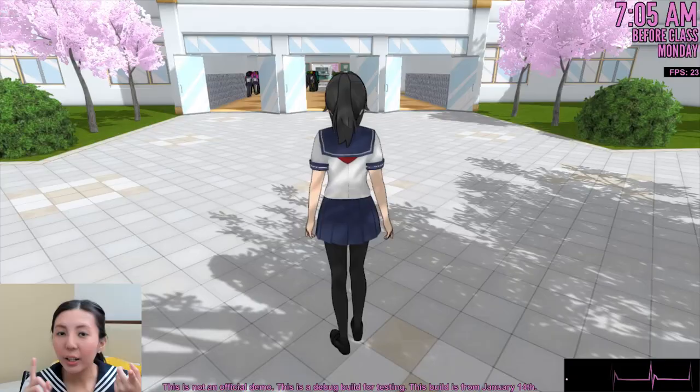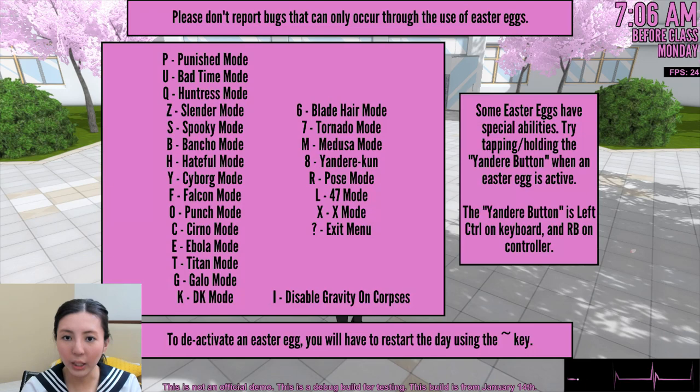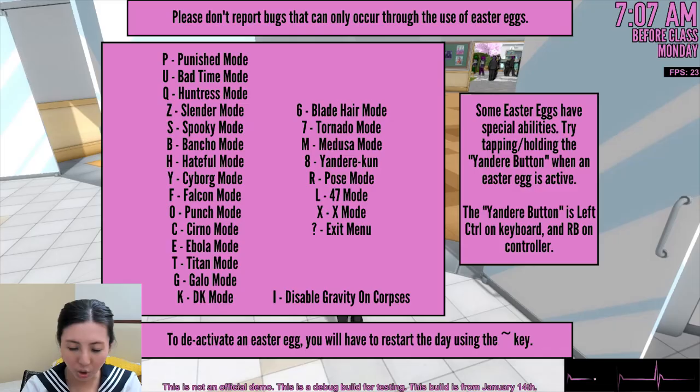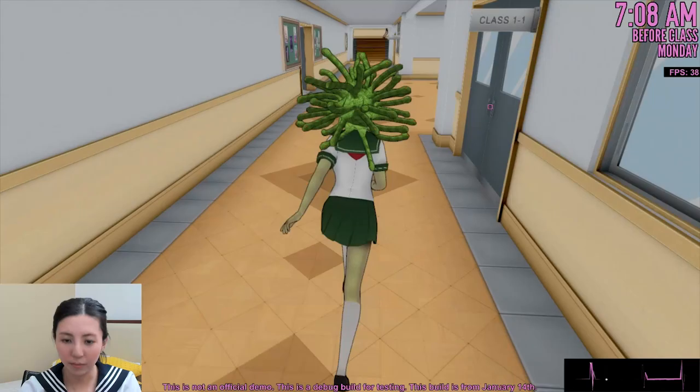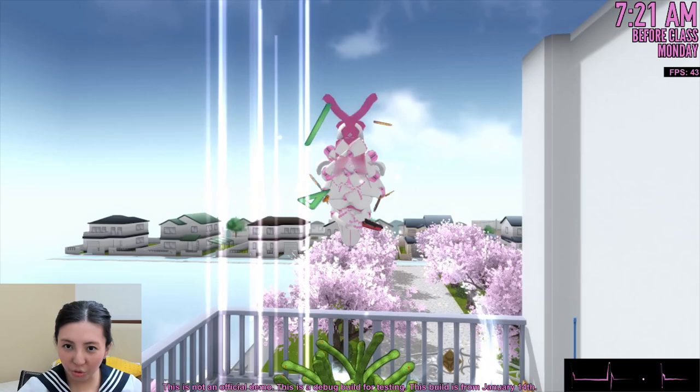What if we activate 2 more Easter eggs with Medusa mode? There are 2 Easter eggs that can be combined with other Easter eggs. One of them is Zero Gravity Mode — let's turn it on! The second one is the Jojo Easter egg, where there is a pink robot behind you that starts punching people. We can try to activate it too! We collect the stationery in the classrooms to activate the Jojo Easter egg. We got all the stationery, teleport and activate it — three Easter eggs at the same time, and all deadly!